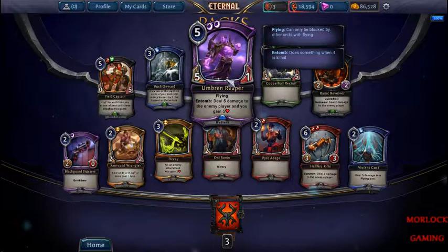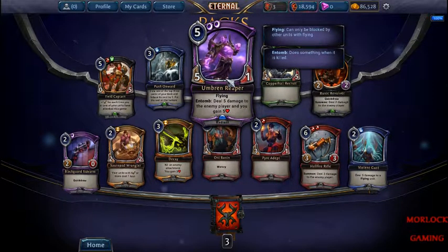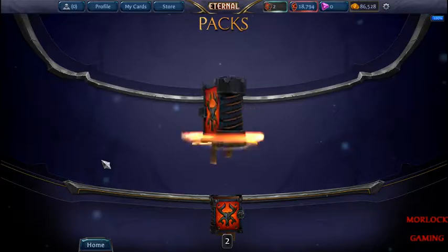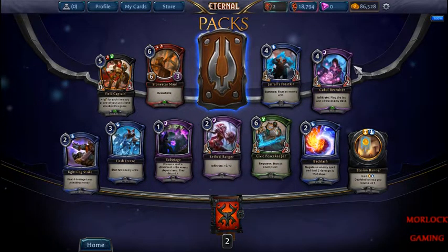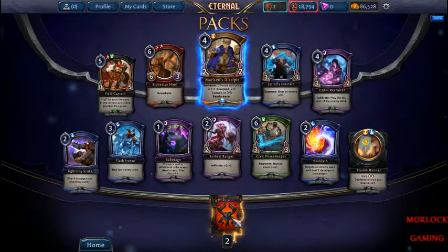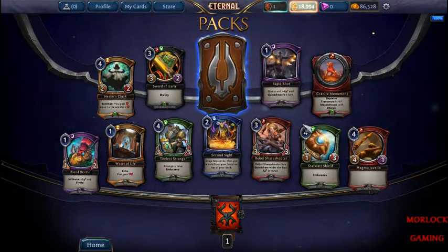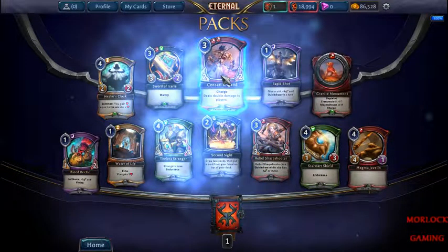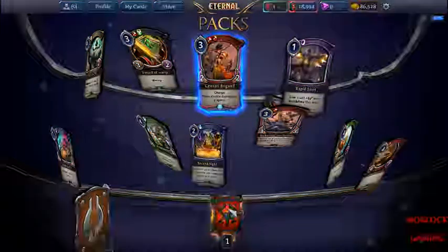Umber Ripper — Flying, and when he dies deal five damage to the enemy and you gain five life. You really want to sequence this guy carefully when he comes into play. Nothing too special. Charge deals double damage to players. I don't think I've seen it much in the videos.